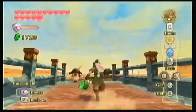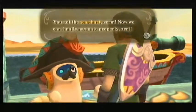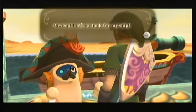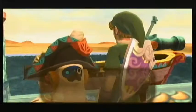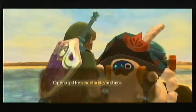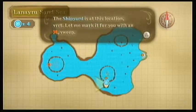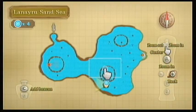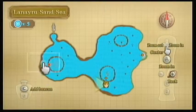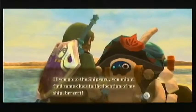Before we go in there, let's go up here — I think there might be something up here. So this is Skipper's house. This is one of the best areas — if you're looking for Sand Cicadas, Skipper's hut has one. I don't think there is a treasure chest in here.